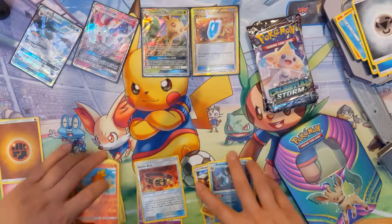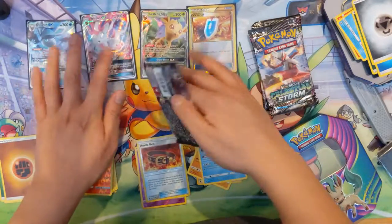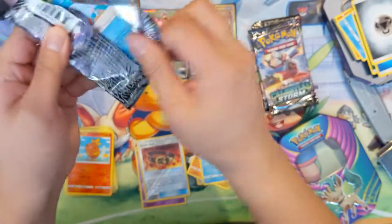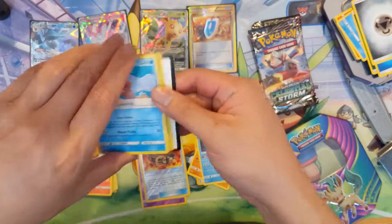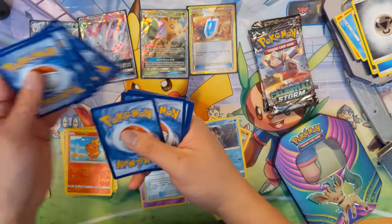And then we have three more Celestial Storm. Overall, I'm already pretty happy. I do like these promos. I think Eeveelutions are just stuff that it's good to have and fun to have in the collection. Happy with that VS Seeker Secret.